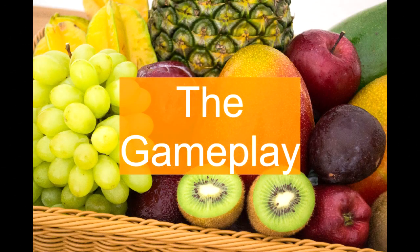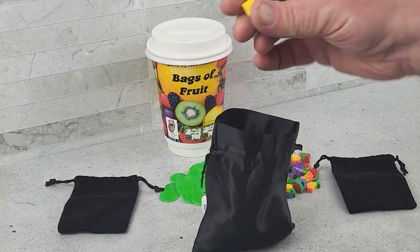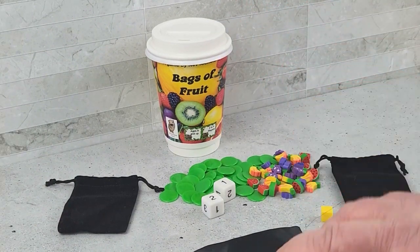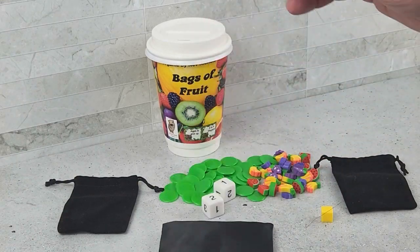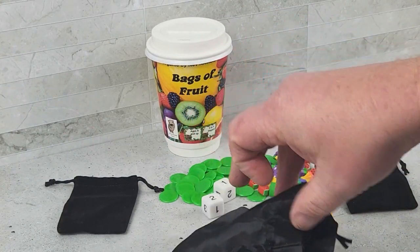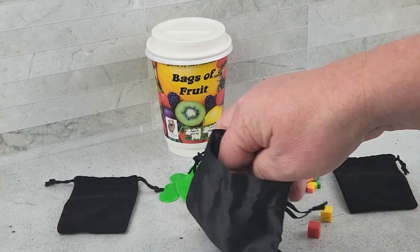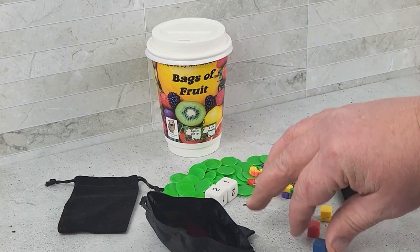The gameplay: the player who last ate a piece of fruit goes first. Using the large bag with the cubes, the player draws one cube at a time, stopping after each colour and deciding whether to continue. The player can stop at any time, as long as they don't draw a black cube.